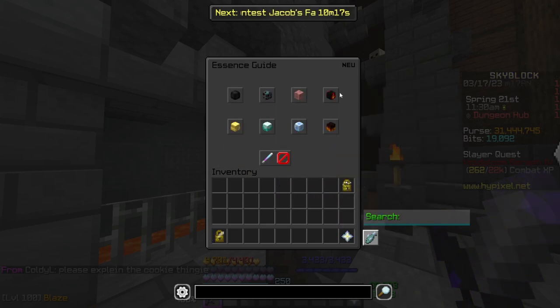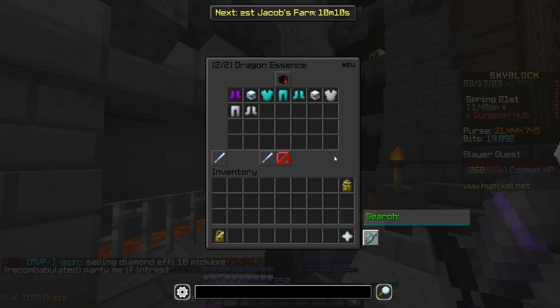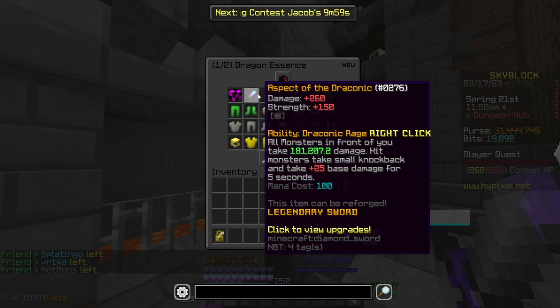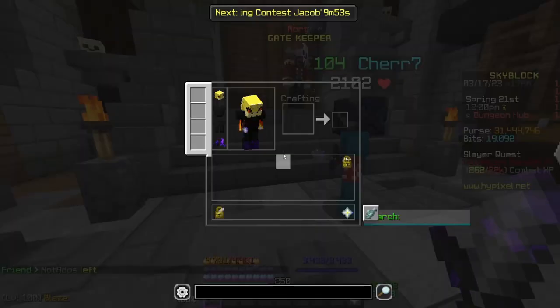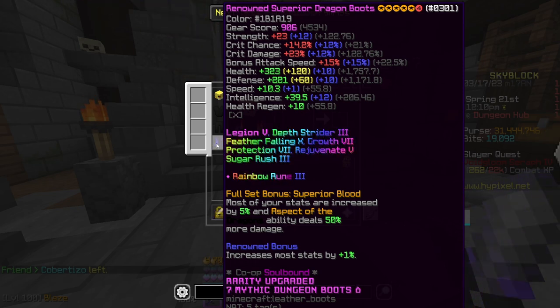If we look at dragon armor specifically — you've probably got a young set, you've probably got a strong set. We're going to assume you've got at least one set of dragon armor. Once you've got your basic setup — I'm just going to use my superior — keep in mind that this is dungeonized. Looking at the stats: the red and green stats are damage and non-damage stats outside of dungeons, blue is affected by reforge, yellow is hot potato books and fuming potato books, and grey is what that stat will actually be because of my catacombs level when I enter a dungeon.